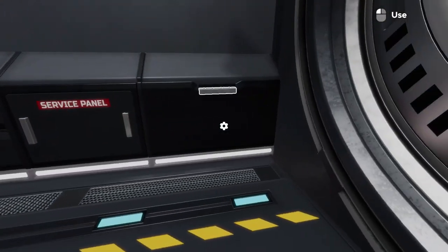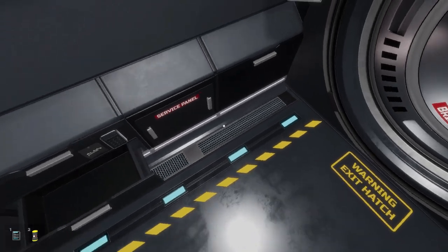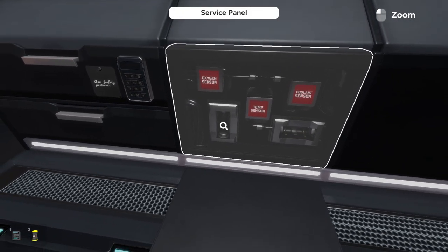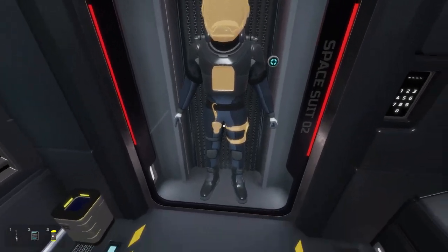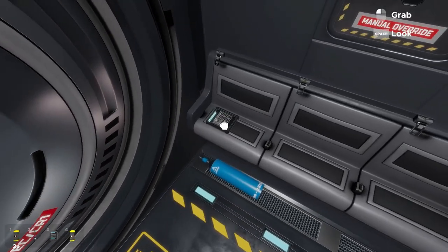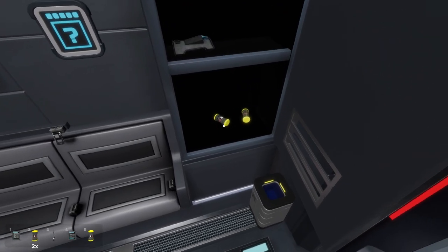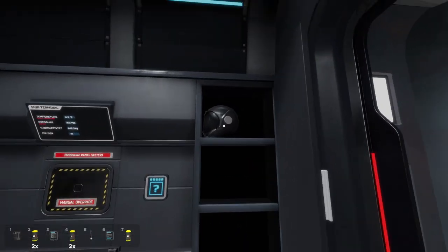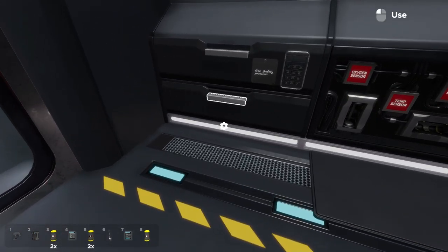The best place to start is opening all of these drawers. We have a fuse and a tablet, and we can expose the service panel that looks like we'll be plugging fuses into. Opening this drawer we have a safety tether that we'll be adding to our suit, a couple more fuses, another tablet, some safety rules on a poster, a few more fuses, and a tool bag that looks like it'll clip onto the leg. We also find a helmet.